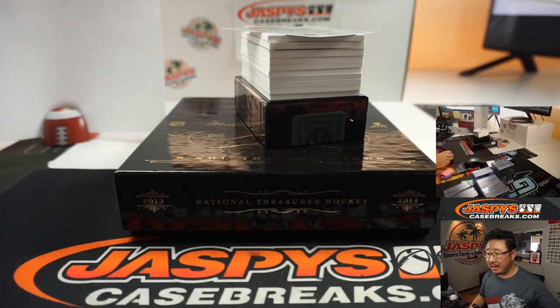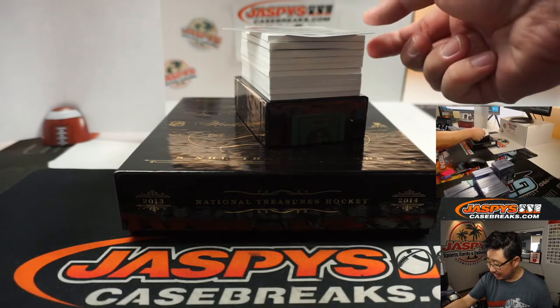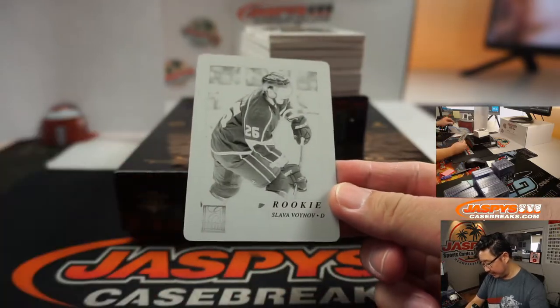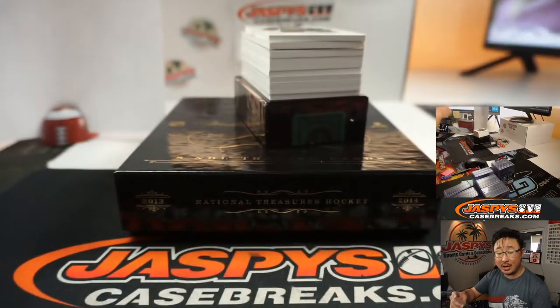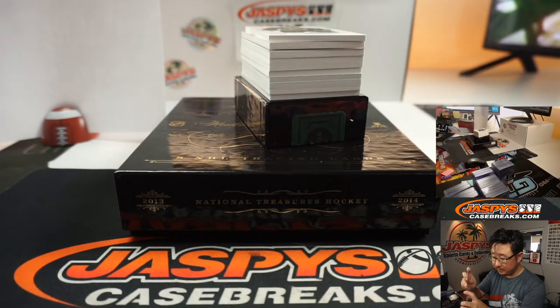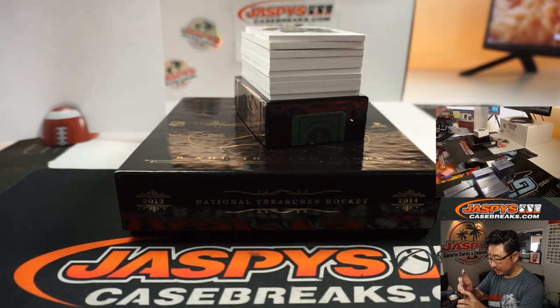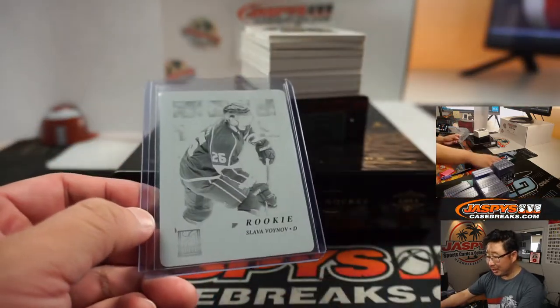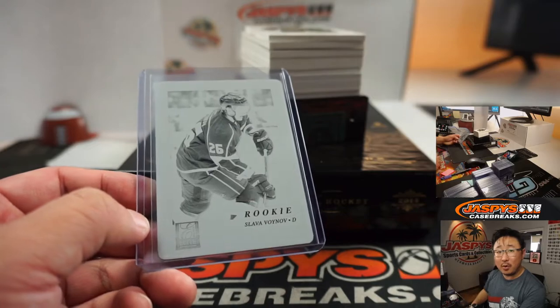Nick S. is saying he wants to get into this break but missed it because he was on the golf course and forgot to buy it this morning. That's okay, Nick S., because I just posted the fourth and final box right now — get your spot before it's gone. There's Slava Voinov, old rookie for the Kings — that'll go to John and the number one. ABC, folks. Always be closing. John McCall, all aboard the Big Head Express!